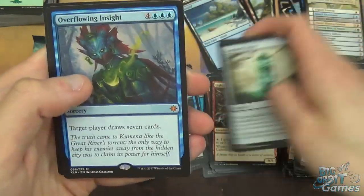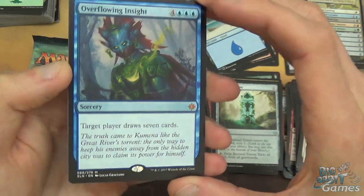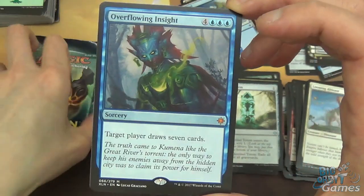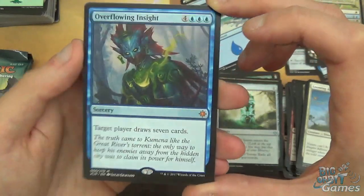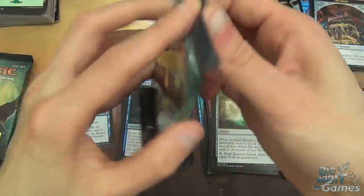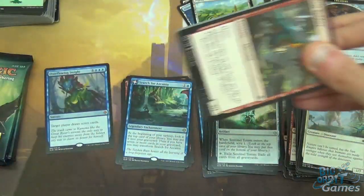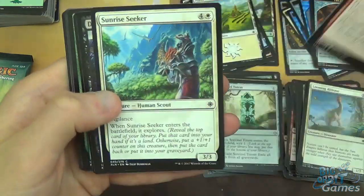And a Mythic - Overflowing Insight. So it's seven mana to draw seven cards at sorcery speed. Decent in Commander, almost definitely too slow for Standard, but you never know - hopefully I'll be proved wrong. I suppose if you've got Overflowing Insight with the legendary Merfolk creature where you have no hand size limit, could be pretty good.